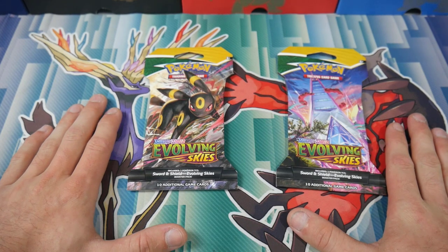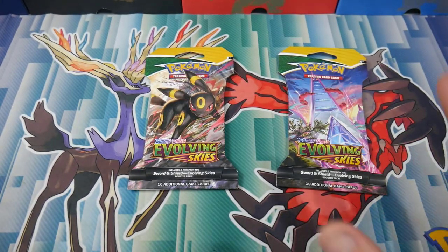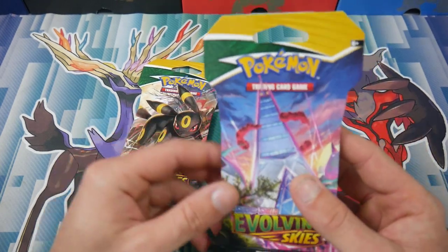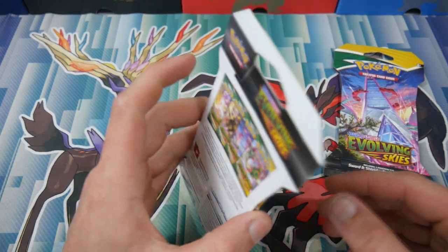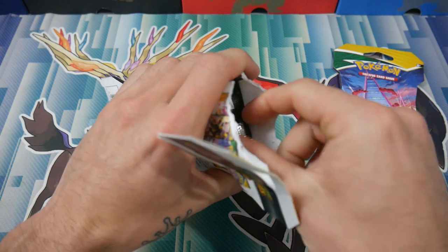Anyway, we're going to be doing a little battle with these and then opening up some Celebrations in the next video, so we'll be doing two videos. Stay tuned for both of them. We're going to get into these ones first. This is Hunter's pack — I've no idea, some sort of building on the front — and then I've got obviously Umbreon, because that is my favorite. Let's open up this pack and see who can get the better pulls.